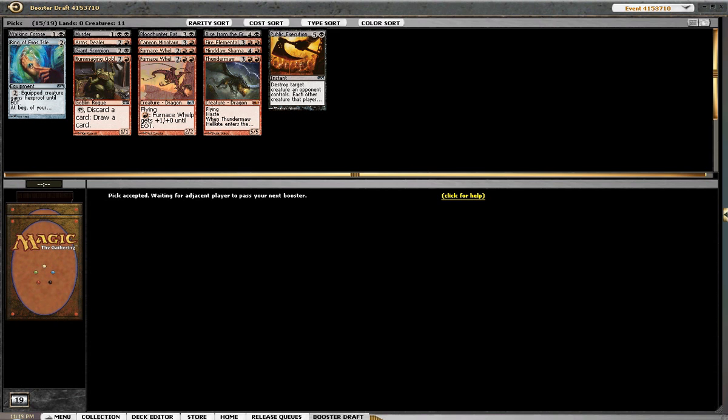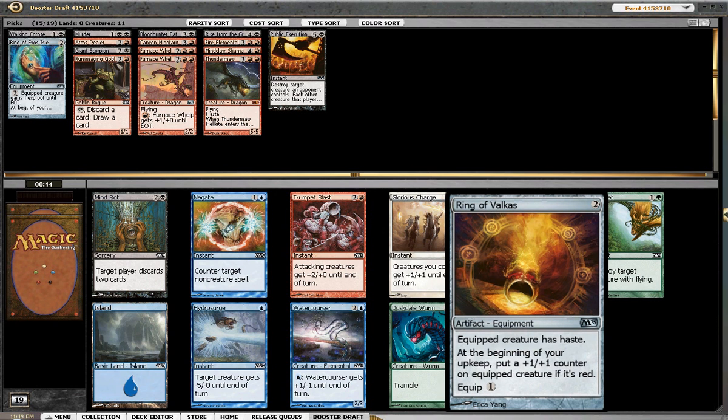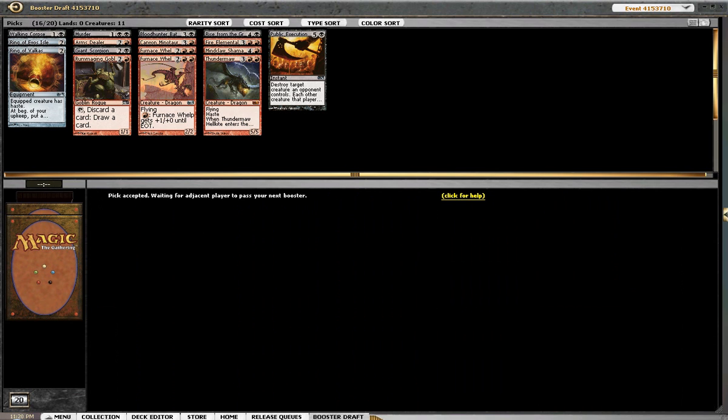So far I'm pretty happy with the deck — there have been a lot of close picks. Okay, there's the Red Ring in this pack and nothing really else for us. I think I'll upgrade to the Red Ring — giving some of these dudes haste and growing them is really strong. Mine Rot does fit well in our deck, but it's a common, so I think we'll have a lot of access to picking up Mine Rots and things of that nature.